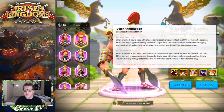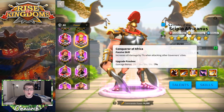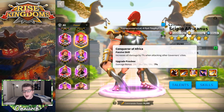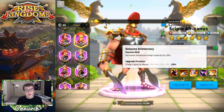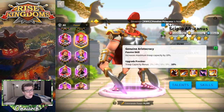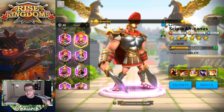His third skill is called Conqueror of Africa — it increases all damage by 7% when attacking other governor cities, so when you're rallying another player you get a 7% damage boost across the board. His final skill is called Genuine Aristocracy, which increases maximum troop capacity by 10%. This is very, very good — there are only a couple of commanders that increase troop capacity by more than 10%, and they are legendary commanders. So as an epic commander, this is a very very good skill.